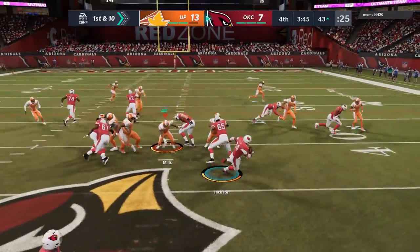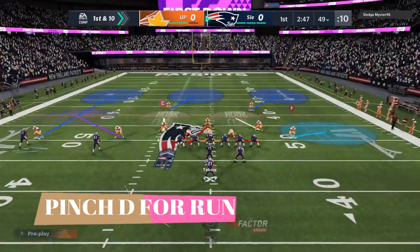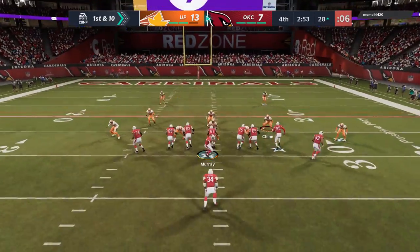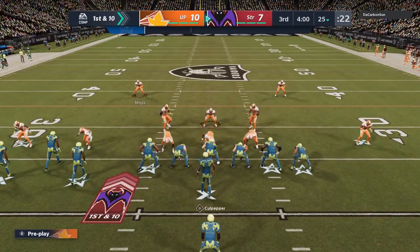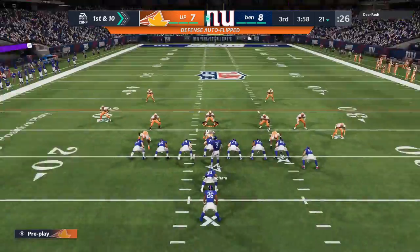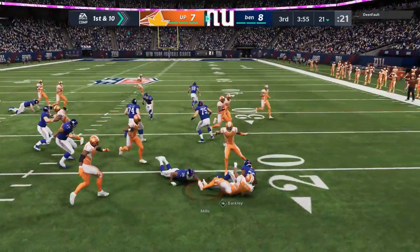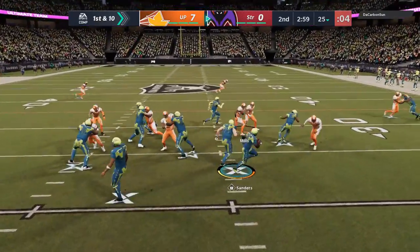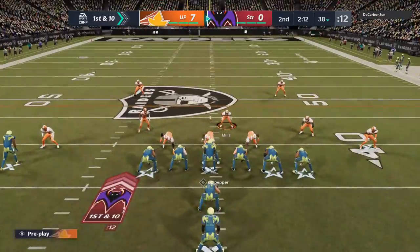My next tip is a run defense tip. In just about any formation, you can pinch the entire defense — and I don't see this done enough. All you have to do is hit LB or L1 and then down on the right stick. That brings the entire defense in, even the cornerbacks, and it basically ups your run defense an entire level. I use this out of the 3-3-5 a lot. You're taking away most inside and outside run lanes. My opponent is in a goal line formation, I'm in a 3-3-5, I pinch the entire defense — not just the defensive line or linebackers, the entire defense — and we're shutting down a multitude of different run types. It's also pretty good for pass defense too.